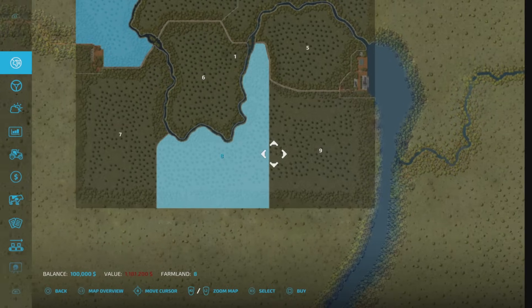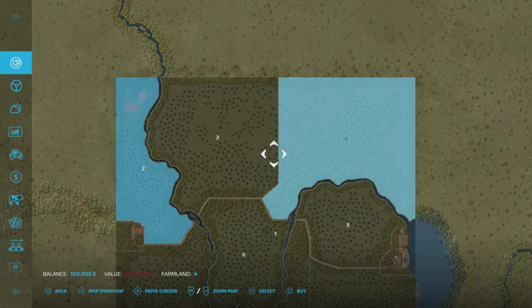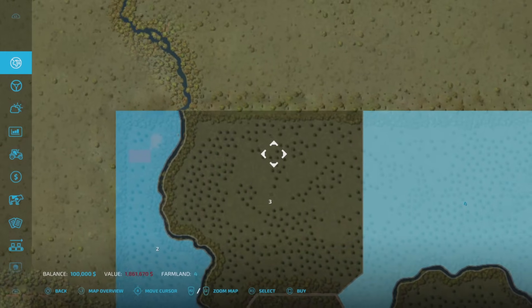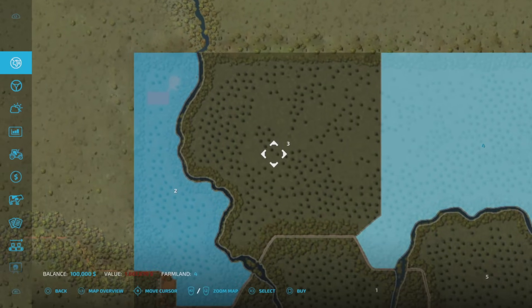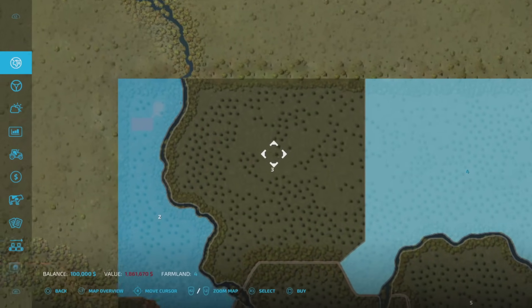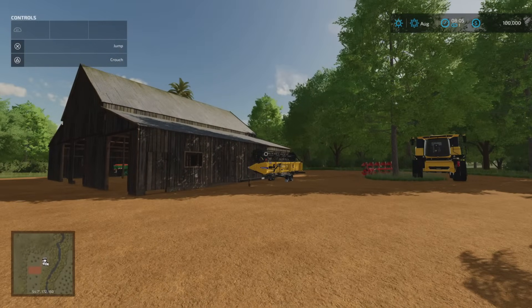Prices for fields do vary. They need to be cleared. That being said, there are patches - large patches - that don't need to be cleared, so you could still put fields on them. You can plough out these areas. And as I've said many times before, there are so many mods available in the mod hub now for clearing trees fairly quickly. That's not too much of a problem.